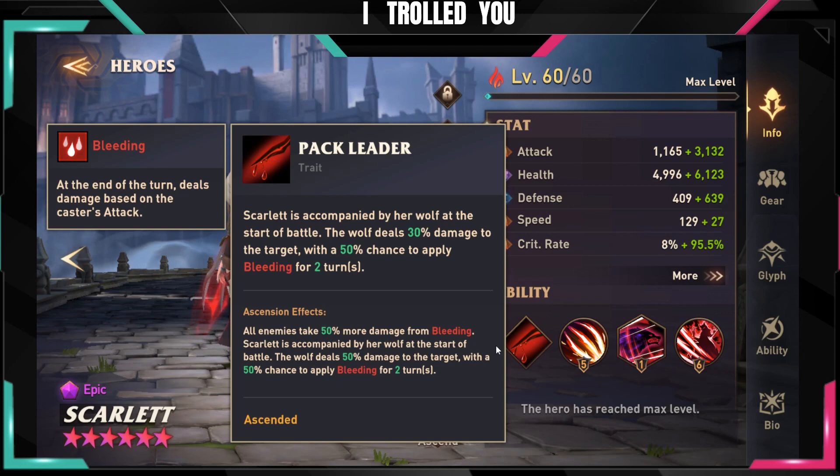Her first ascension means she gets a wolf at the beginning of the battle. The wolf deals 30 damage to the target with a 50% chance to apply bleeding for two turns — it's basically a pet. The second ascension is huge because it makes all enemies take 50% more damage from bleeding, which is why Scarlet is the Bleeding Queen. It's like a Gangelo for poison but for bleeds.